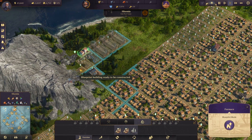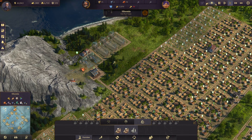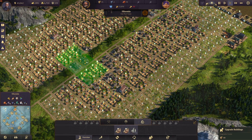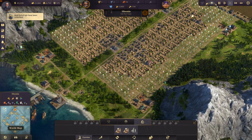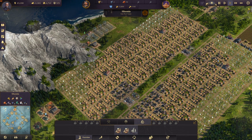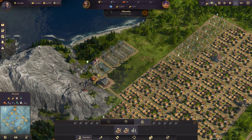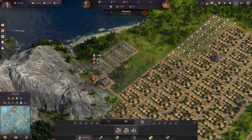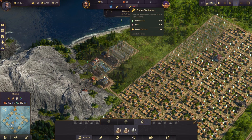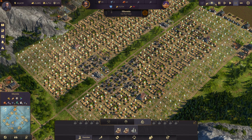So the first thing we are going to do is get our steel production going. Let's upgrade our iron mine and we need more workers, so let's upgrade a few houses here. Now the first furnace is running and now we can build our first steelworks. We still need a lot more workers though - steel production is very workforce intensive.